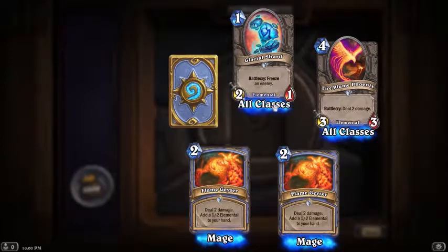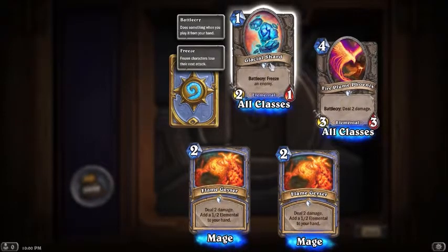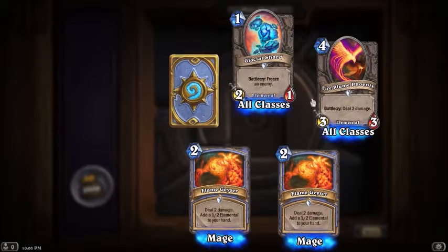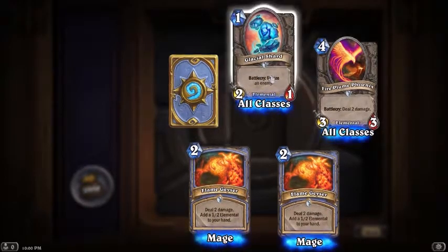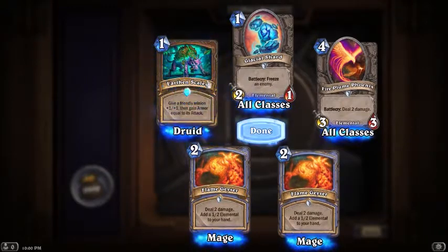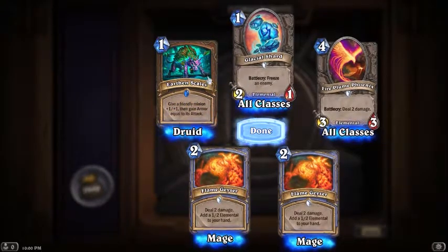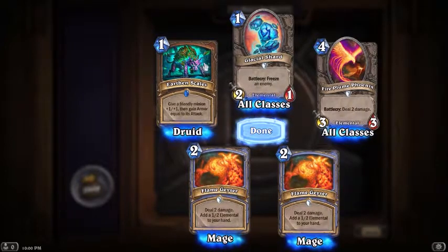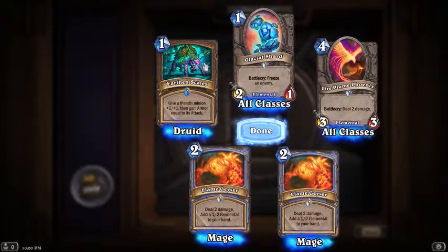One mana, battle cry: freeze an enemy. That card doesn't seem too bad. I feel like elementals are a theme, interesting. And our rare: give a friendly minion plus one plus one and gain armor equal to its attack. That seems like it could be very good - you play it on a big fat dude and gain like ten armor. That seems really good.